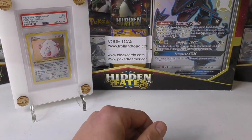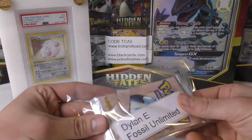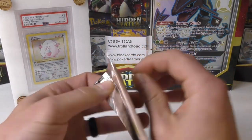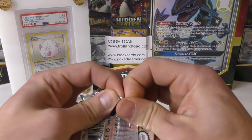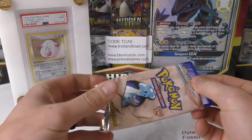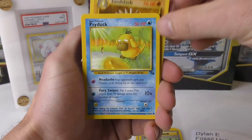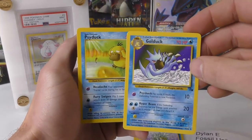We are going to move on to the next booster pack, which is another Fossil Unlimited, and it's for Dylan E. Let's hope we can pull you a holo out of here. Some of the prices have changed a little bit — Jim Challenge sold out so the next box in line came up, and it's a little bit more expensive now for the next box but it's still pretty much in line. We have Energy Search, Recycle, Psyduck, Sandslash, Seadra, and Golduck — very nice, that's a pretty good uncommon.